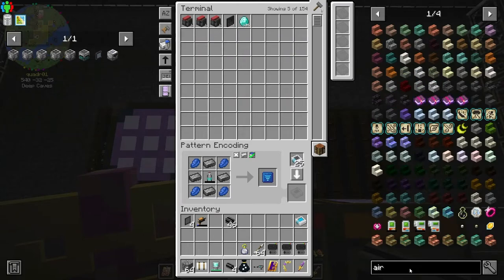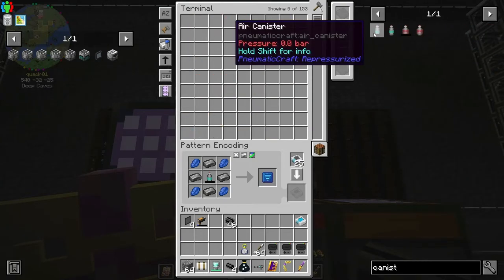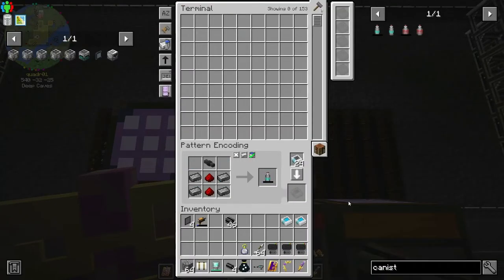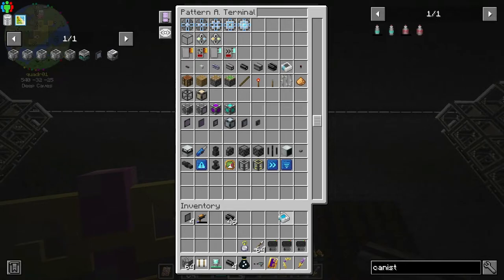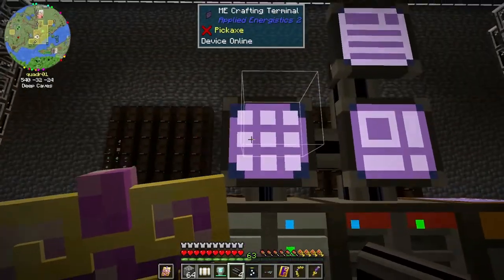Maybe not. Let's do the air canister then. I could have sworn I did air canisters sometime. I guess maybe I made an air canister over at the Refined Storage system — so that could be it.